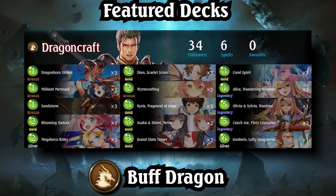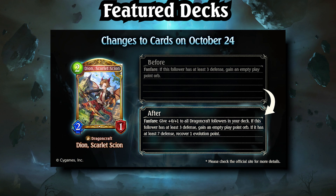Buff Dragon, an archetype based around increasing the defense of Dragoncraft followers in the deck to enable their payoff effects, has been in the game for quite a while now, but this is the first time it's ever been a top-tier deck. The buff to Deon caused its power level to skyrocket, and now it's the Tier 1 deck of choice.